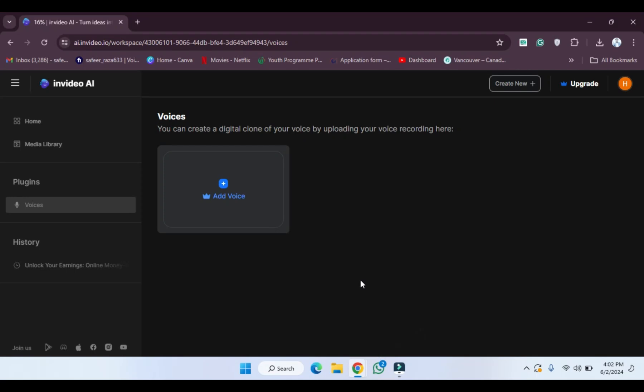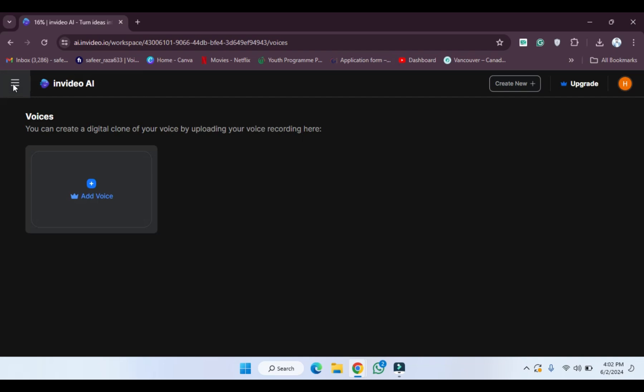Welcome back. In this video I'm going to show you how you can buy the premium of the NVIDIA AI — how you can upgrade your plan from free to premium. First of all, you have to go to the NVIDIA website, and as you can see here's the option for the upgrade. You can also buy through this option.